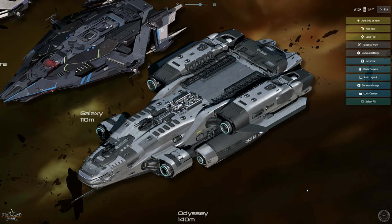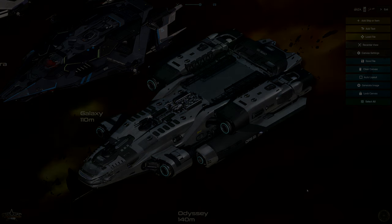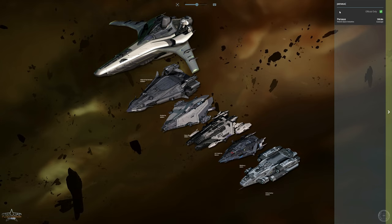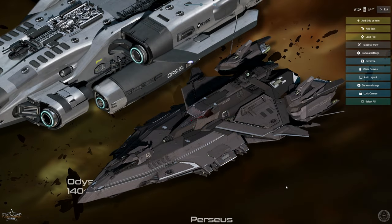The hangar on the Odyssey is a huge plus. I did contemplate having a Hornet Tracker or a Terrapin in there. I think some of the best times in gaming are the happy accidents, so I'm kind of sitting on the fence — I might just throw the F8C Lightning in the back of that ship for the meantime.